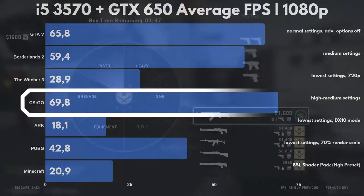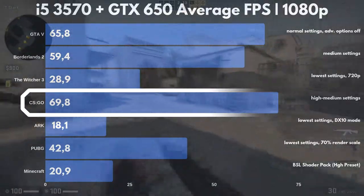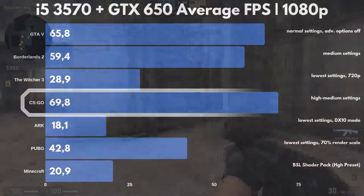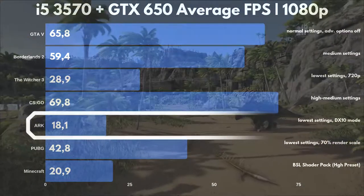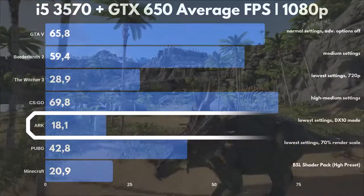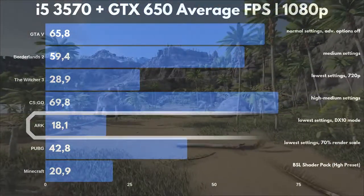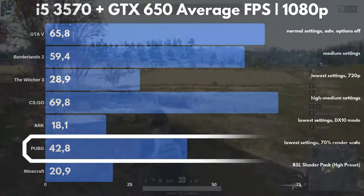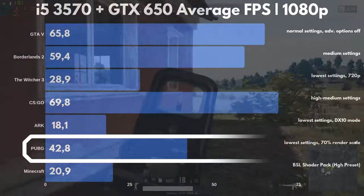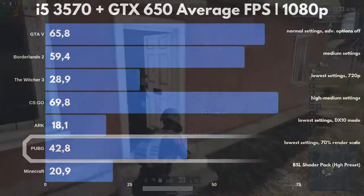CSGO, also known as the Toaster Test, gives our GTX 650 the best results on this chart, with almost 70fps. This game is definitely playable even on hardware that is this old. ARK: Survival Evolved is the opposite, as this game runs at just 18.1fps average, even with the lowest settings and with enabling the DirectX 10 mode via the Steam launch options. The story seems a bit better with PlayerUnknown's Battlegrounds, where the GTX 650 reached a 42.8fps average, which is not a great experience, but high enough that you might be able to enjoy the game.